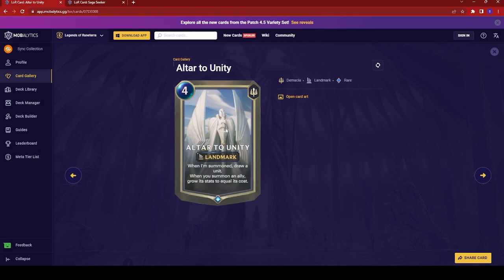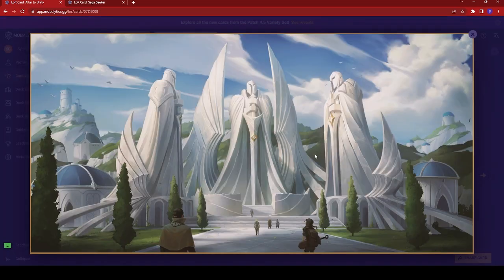Next we have Altar to Unity — a four-cost landmark. When summoned, draw a unit. When you summon an ally, grow its stats equal to its cost. That is a very specific mechanic — very good for certain cards because some cards have very poor stats with a very strong effect. Not sure offhand what would really make this card strong, but there could be some powerful combos with specific cards. The art just looks very Demacian, although that does look like Cythria right there — nice seeing her cameo in another card.